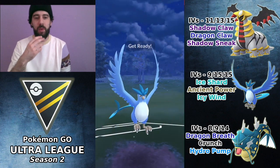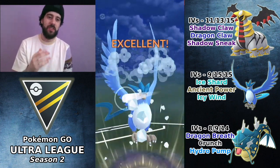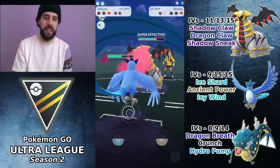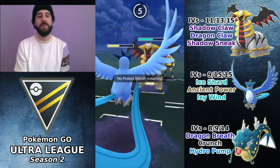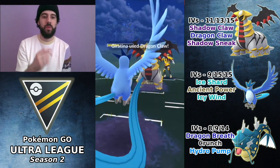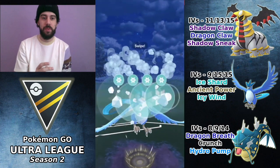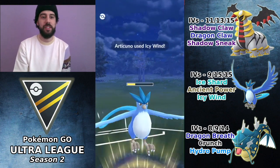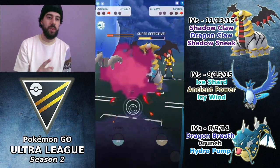Because Giratina has Dragon Breath, this matchup is a bit more favorable for us. I go for Icy Wind to debuff it as soon as possible — we know it's going to use its shields. I keep throwing Icy Winds hoping to get to the second one. The opponent actually beats me to the second Dragon Claw, which is brutal, but if I can get just one more Icy Wind in, we should be able to win despite being down two shields. I throw the Icy Wind and the shield comes up as expected.